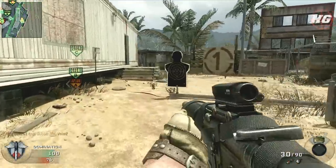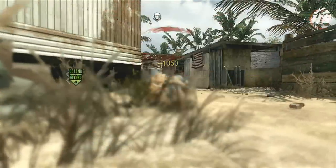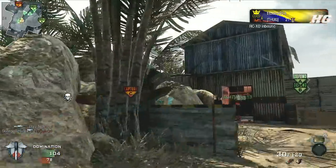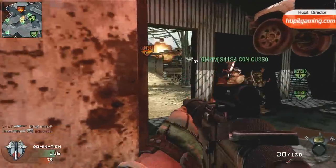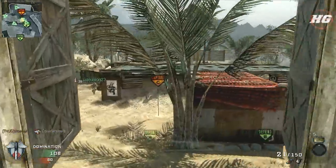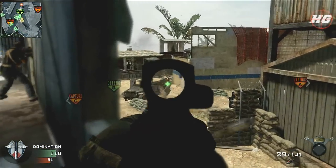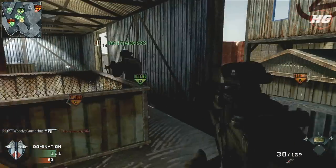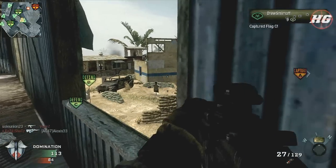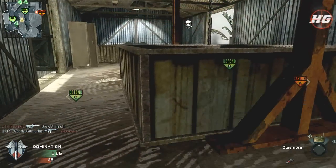I think what happened there is I shifted targets from my first guy to the second one too early — there are a couple of times I die in two-on-one situations in this game. Two-on-ones in all the previous Call of Duties, I had a much easier time winning than I do in Black Ops. It's not Halo-like, but in Black Ops if I get a double spray it's kind of a fortunate change of pace, because it's hard to beat two people at one time compared to previous Call of Duties where I'd be salivating at the opportunity.